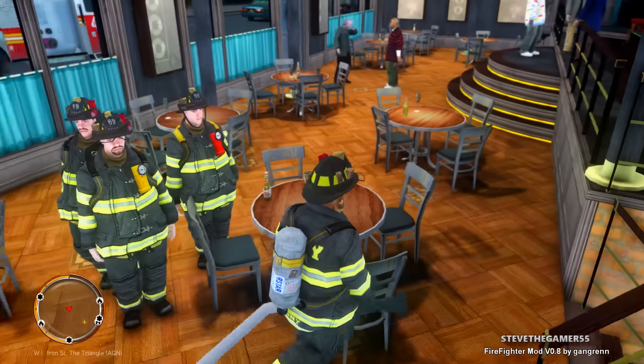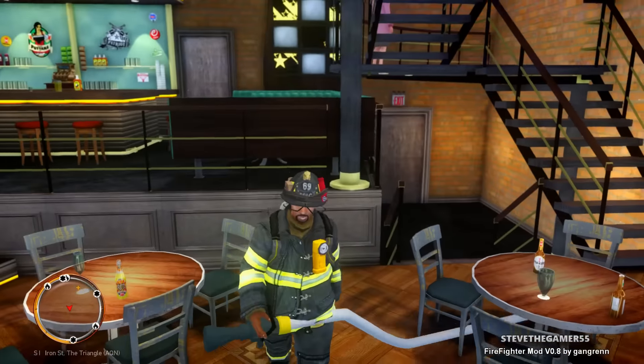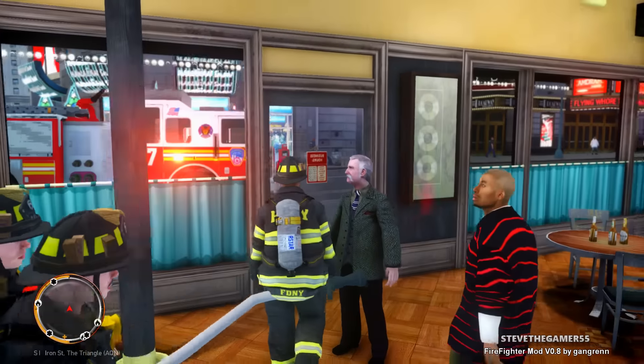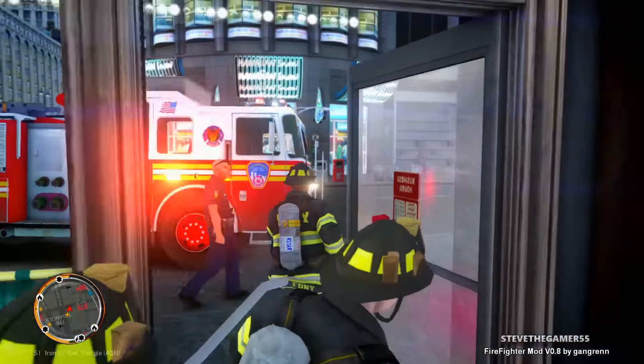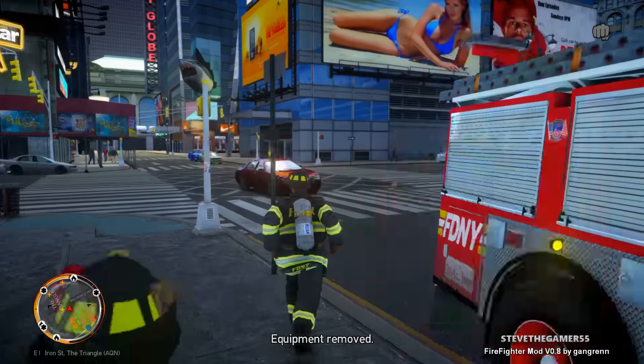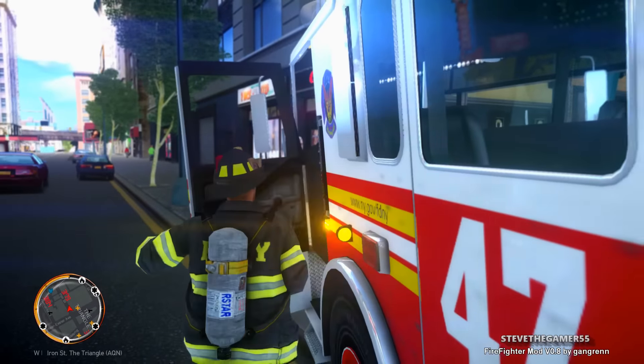Nah, I don't hear anything. False alarm — final code on the box alarm is a false alarm. Thank you dispatch, returning to station and available for calls. All right, so we are available for calls again. Let me just remove that and yeah, let's head back — whoa, this guy hit me. Yeah, we're heading back to the station.